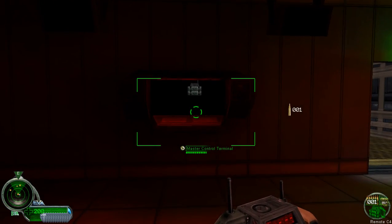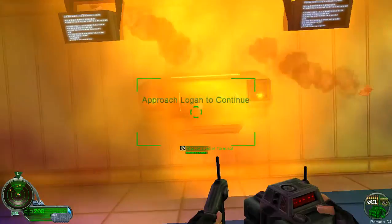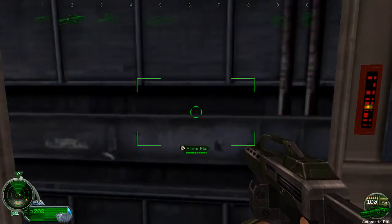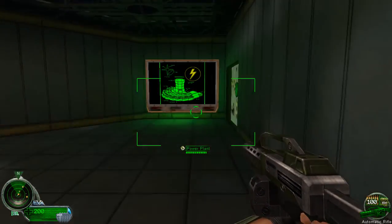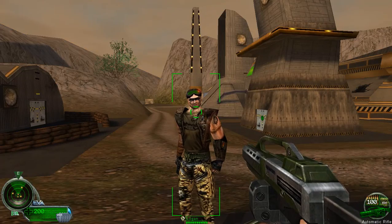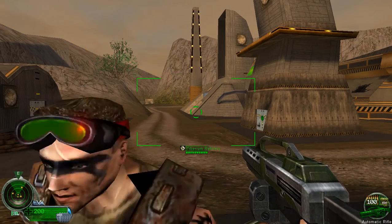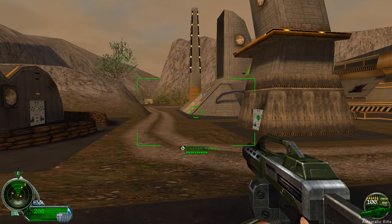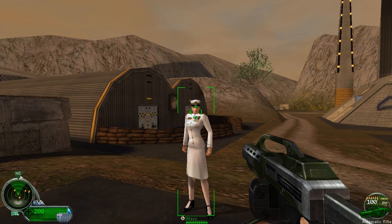We are finished. Meet up with your guide outside. Captain Parker, I'm Lieutenant Moss. To show the effects of building destruction, let's start a simulated Nod assault.